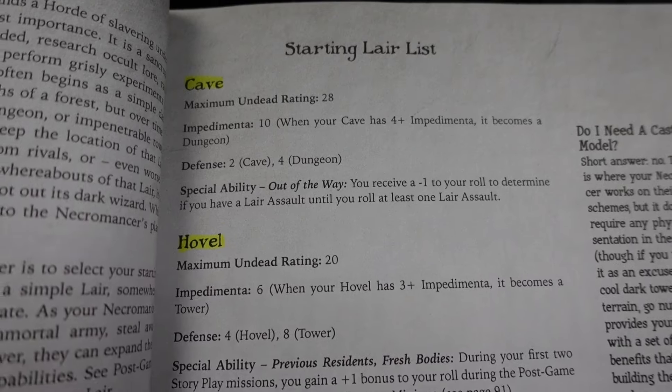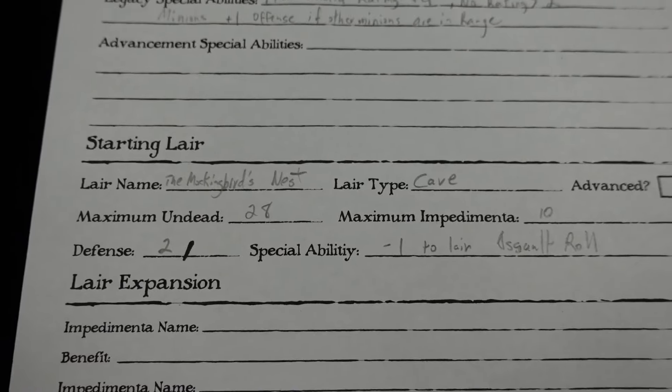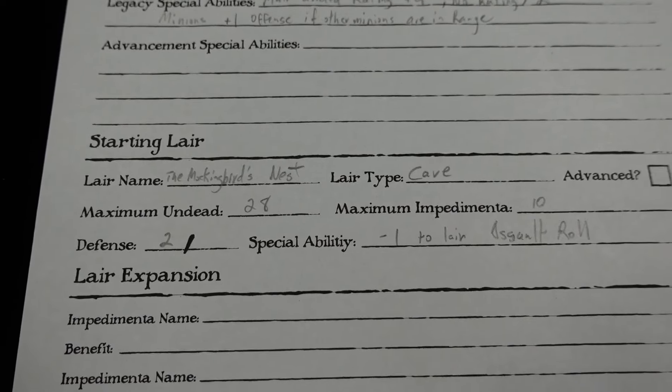So we're going to record these stats on our lair sheet. I have the Mockingbird's Nest, which is a cave. My max undead is 28 and my max impedimentia — which are your upgrades — is 10.